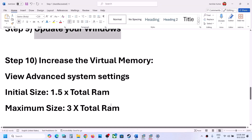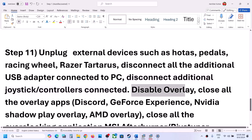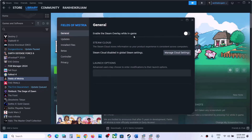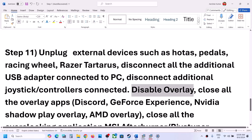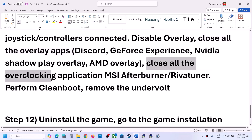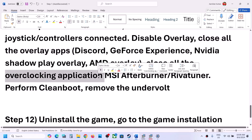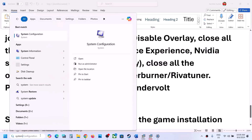The next step is to unplug all external devices you are not using. Disconnect any extra controllers connected to the computer. Also disable overlays: go to Steam, right-click the game, select Properties, and turn off 'Enable the Steam Overlay While in Game.' Also turn off the overlay in Discord and in GeForce Experience. Close all other overlay applications and overclocking tools such as MSI Afterburner or RivaTuner, then launch the game.